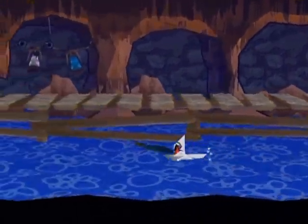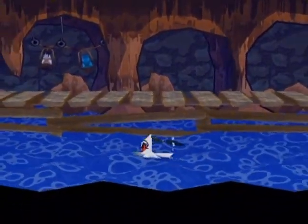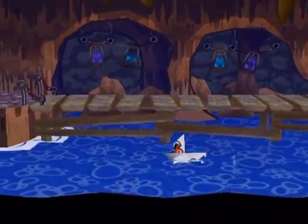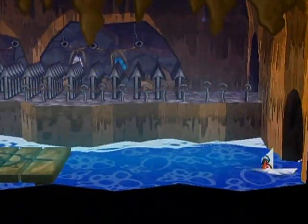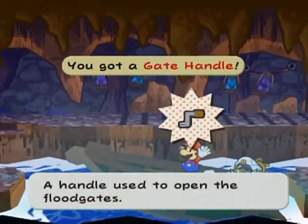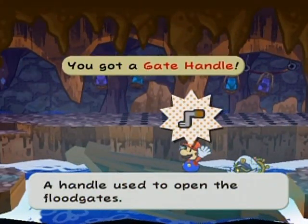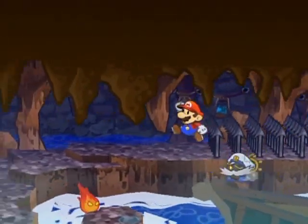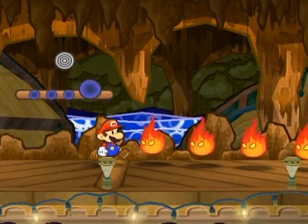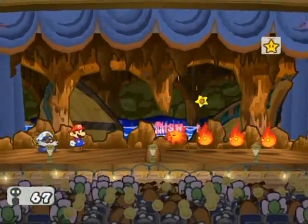Just take this route right through here until you reach another boat panel. By the way, these bottles — you can go right through them, they look a lot more solid than they actually are. At the end of this, you will be able to get the gate handle, which you can use to open the floodgates. Actually, you know what — we're gonna take care of these enemies first because I noticed my experience points are relatively high.